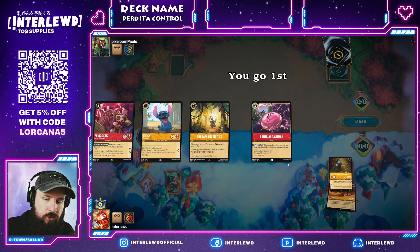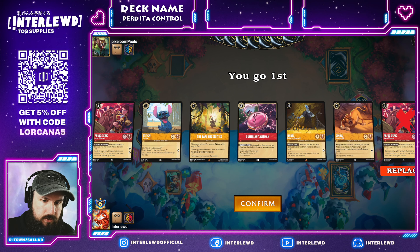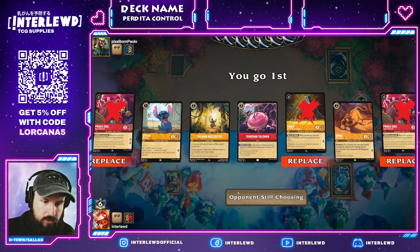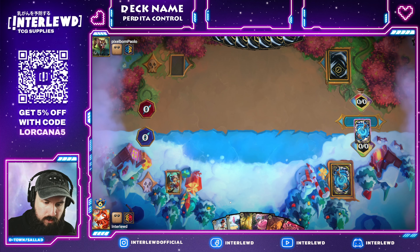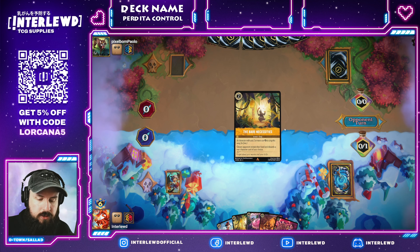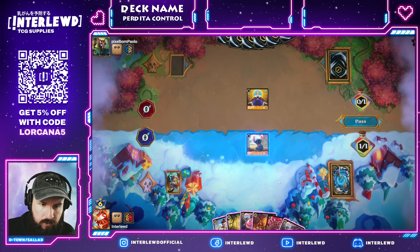Alright, we have an Amber/Sapphire deck — go wide or go home, I guess, which our deck does sometimes. Okay, we have one, two — don't need two of those. Talisman might be decent, Bear Necessities might be decent. Eric — I'm not too sure. I think we'll go for the ink here, hold on to these. Okay, now seems to be freaking out. We'll throw this and the Stitch. This will start to give us some options to trade in with a character and have Sumerian Talisman proc, which they'll be able to grab next turn if they so desire.